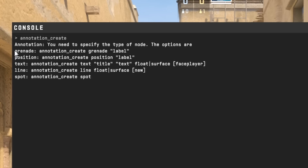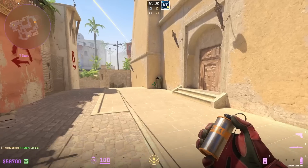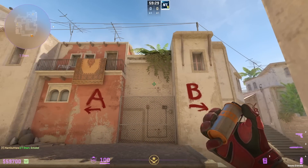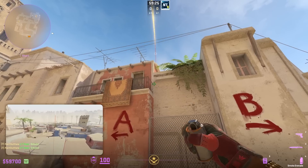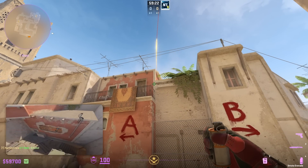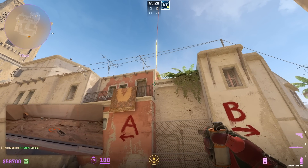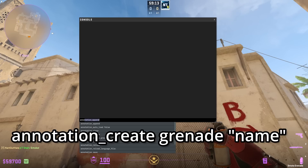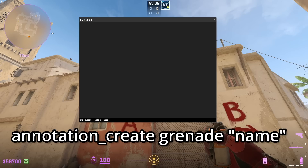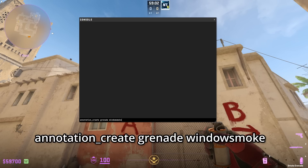I'm going to show you how to make an annotation for a grenade. To create a grenade annotation, throw whatever grenade you are annotating first. I'm going to use the window smoke on Mirage as an example. Once you have that thrown, make sure you have the set position and lineup you want to annotate, then open up your console and type in annotation_create grenade, then name it whatever you want — I'm going to name this 'window smoke' — then hit Enter.